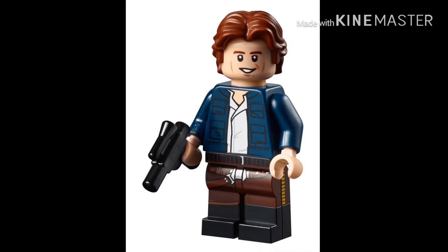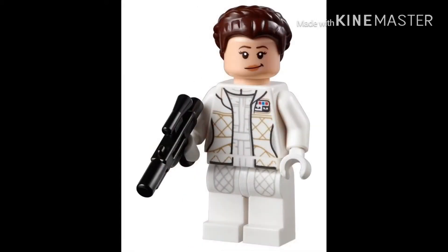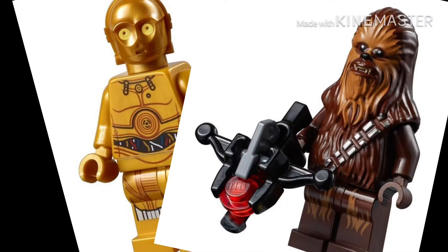You're going to have Leia in her gown, but also in her Hoth outfit. C-3PO and Chewbacca, which is really disappointing — it looks like C-3PO is not going to have a new mold for the backpack, which is kind of disappointing because they really wanted to have C-3PO on Chewie's back.